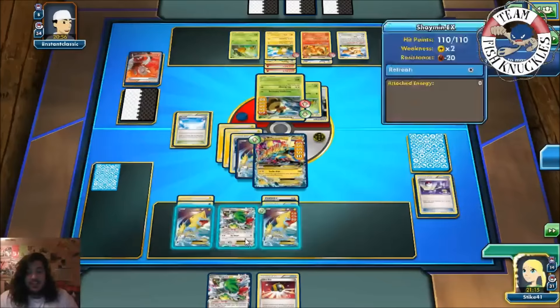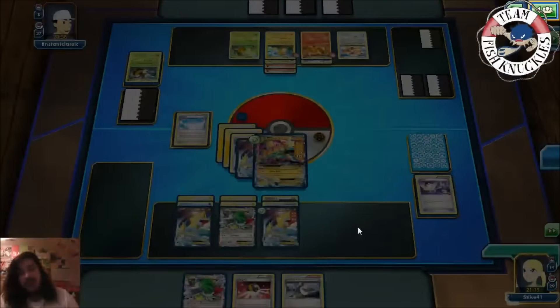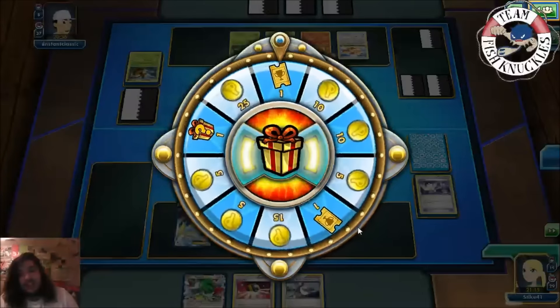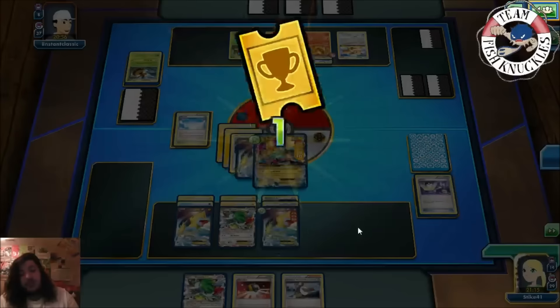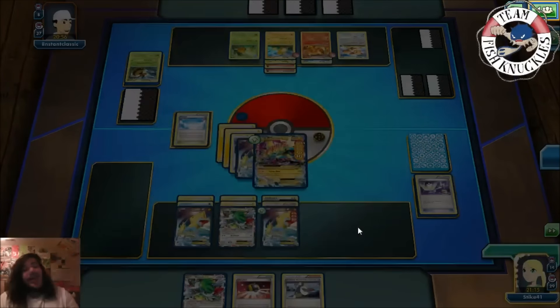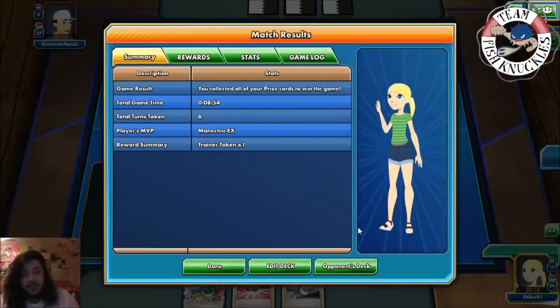You can see why Mega Manetric just kind of runs over Raichu and Vespiquen decks — they really can't one-shot you, and that's the whole idea of Vespiquen. If you cycle between different Manetrics and heal them off with Rough Seas you're in good shape. I'm going to try to record a game with Regice and hopefully play against something other than Vespiquen so we can see what Regice actually does — I really want this video to be about Regice, but it's hard when Vespiquen is everywhere.